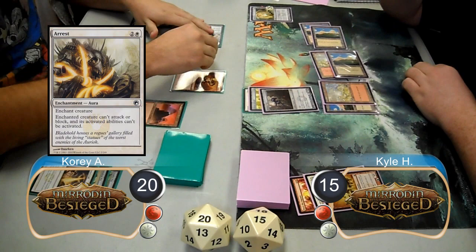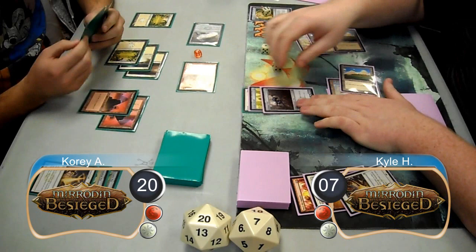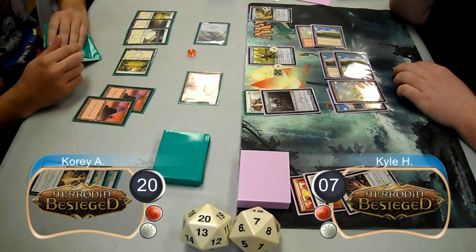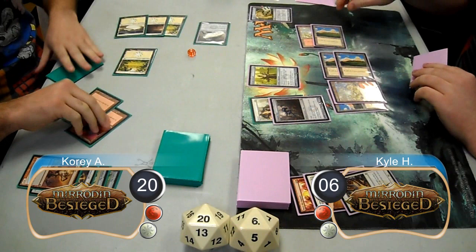Kyle then cast a Shimmer Mirror and equipped his staff to it. Cory then used an Arrest on the mirror and then animated his idol and attacked with the team for eight damage, taking Kyle down to seven life. Kyle brought his urn up to six counters and then got himself two mirrors with a Master's Kull, finishing his turn by equipping his life staff to one of the mirrors. Cory animated his idol and attacked with his team. Kyle decided to double block the Resistor with his two mirrors — he took four damage from the creatures but also gained three life from the staff, taking him to six.